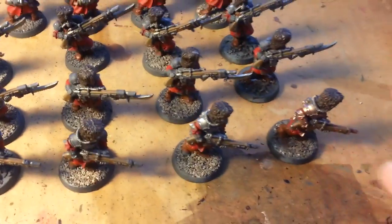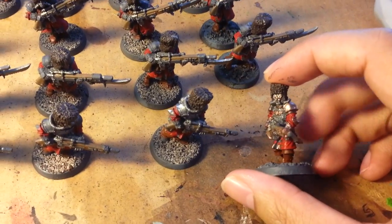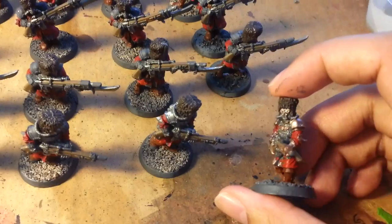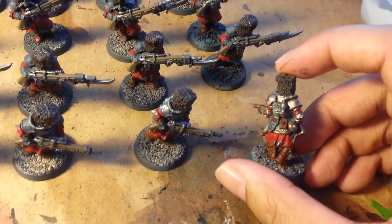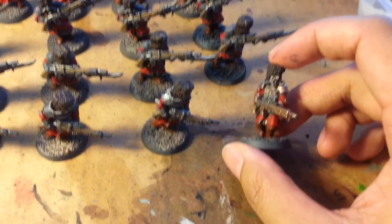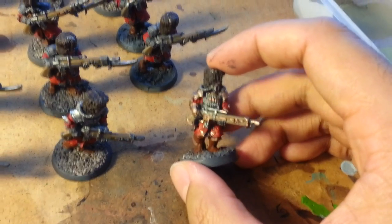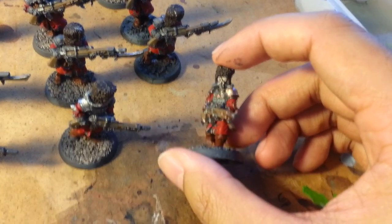And one guy I was able to get the golds on before I had to leave. I actually thought I'd always have to use Balthazar Gold first to get a nice base, but then I realized once you put on the Runelord Brass and then paint the Seraphim Sepia on top, it kind of doesn't really matter. So if you prime your models, which you always should anyways, then using Runelord Brass as a first color is actually okay, especially if you're going through as many figures as I am.